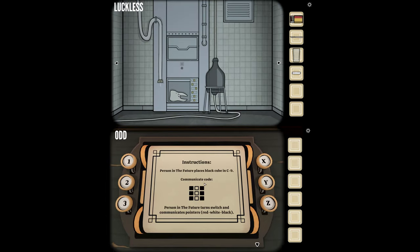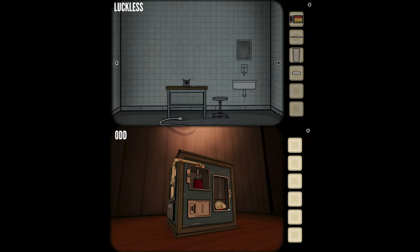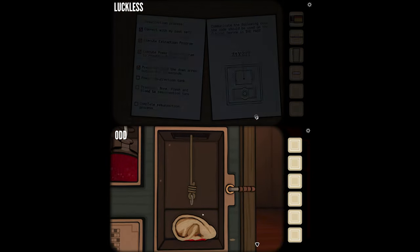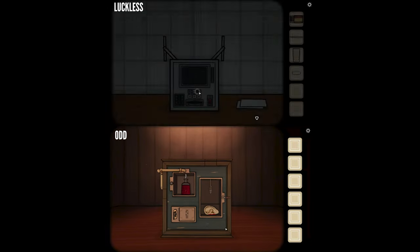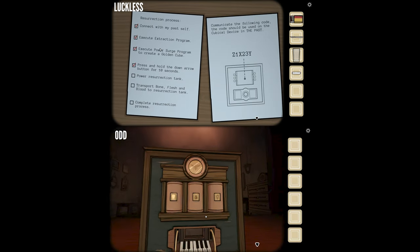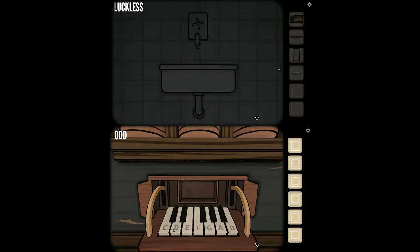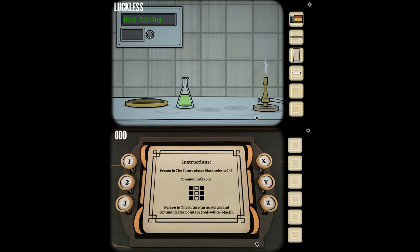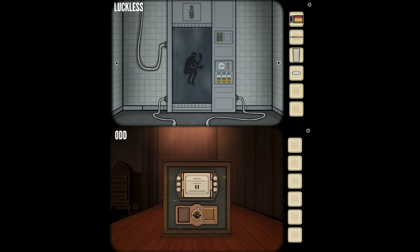My instructions are basically done. Power — the resurrection tank is the next thing we need to do. What's that telling you? Oh, it's just a checklist. The last one was press and hold the down arrow button for 10 seconds. The instruction screen says a person in the future turns a switch and communicates pointers — but we did that, so I got those pointers that opened things up.